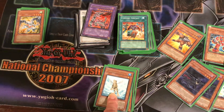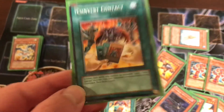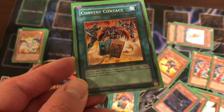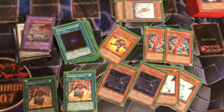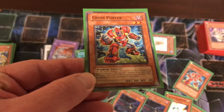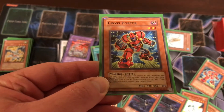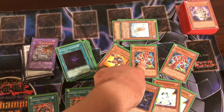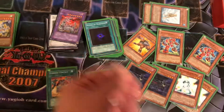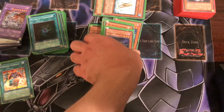Treeborn Frog: when you have no spell and trap cards on the field during your standby phase, you can special summon this back onto the field. Now you got 2 Convert Contact. You can only activate this card when you control no monsters. You send 1 Neospatian from your hand and 1 Neospatian from your deck to the graveyard, and draw 2 cards. This is where those Neospatian monsters come in. Crossporter's effect: you can send 1 monster you control to the graveyard and summon 1 Neospatian monster from your hand. When Crossporter is sent to the graveyard, you can add 1 Neospatian monster from your deck to your hand. So basically, when Crossporter is sent to the graveyard, you add one of those Neospatians to your hand, and then with no monsters on the field you can activate Convert Contact, sending that Neospatian from your hand and 1 from the deck to the graveyard to draw 2 cards. These monsters exist solely for Convert Contact, and Crossporter can also be used with Debris Dragon's effect.